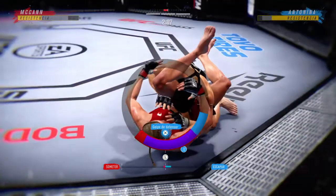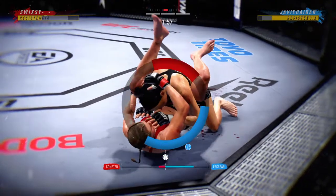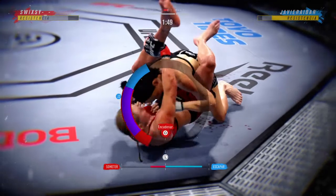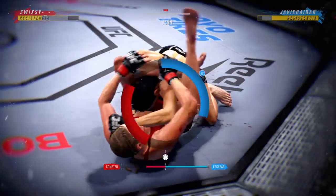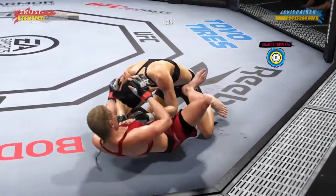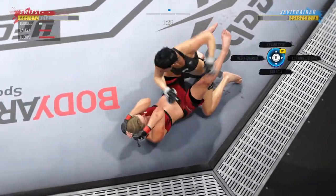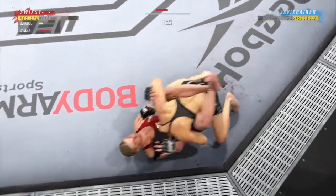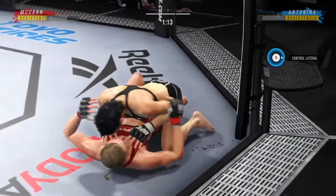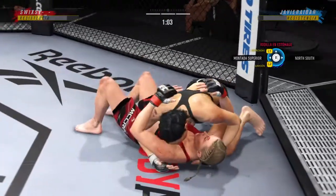There it is. She postures up here — let's see if she can get those ground strokes. Watch for the huge elbows she's throwing. With conviction she moves right into half guard. Without much effort she was able to pass from full guard right into half guard.